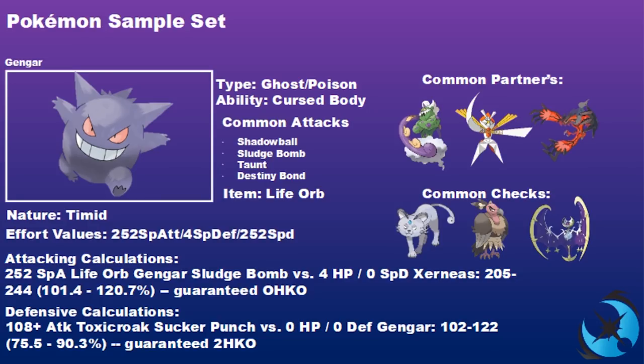A 252 Special Attack Life Orb Gengar's Sludge Bomb versus a 4 HP, no Special Defense Xerneas is a guaranteed one-hit KO — outspeeding and sniping it before it can affect your team. Defensively, a 108 Attack Toxicroak's Sucker Punch against this Gengar is always a two-hit KO, so even without terrain or Psychic Terrain support you can guarantee surviving at least one Sucker Punch from an Assault Vest Toxicroak.